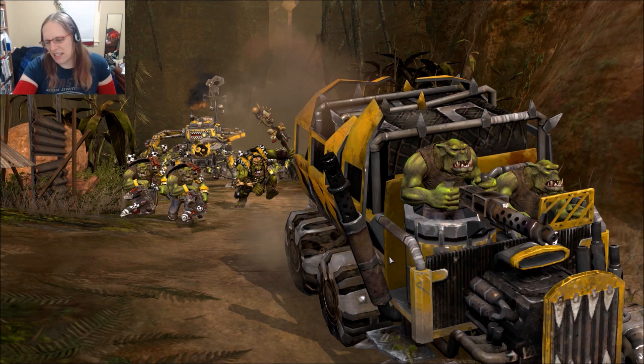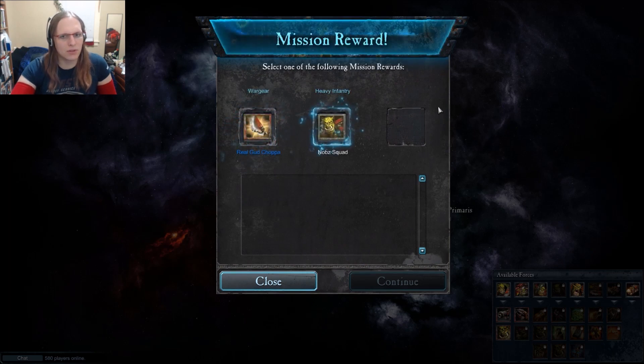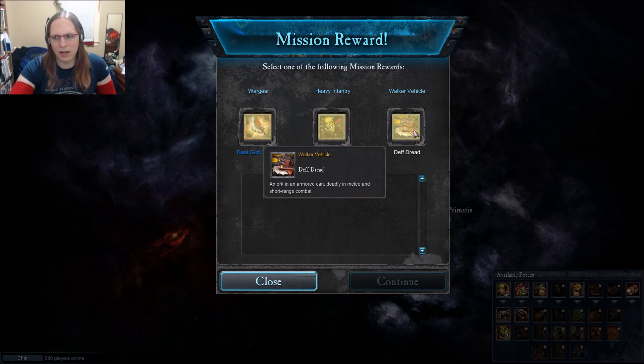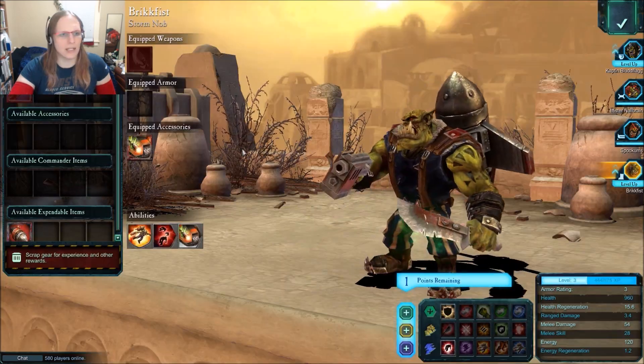Here's my biggest issue: you're no longer on limited deployments — there's no strategy. This strategic map may as well not even be here. Now I get to pick between a gear item or a squad. Honestly, we need the death threat.